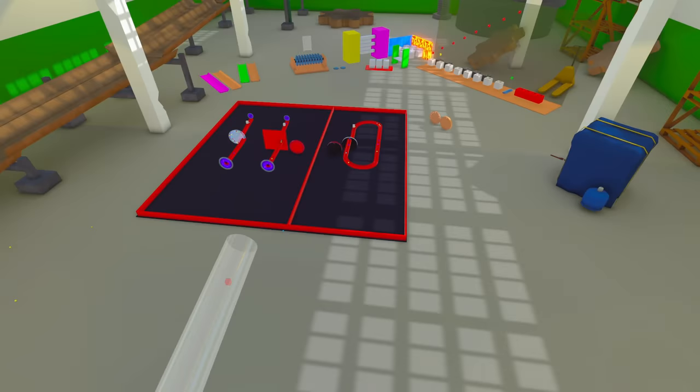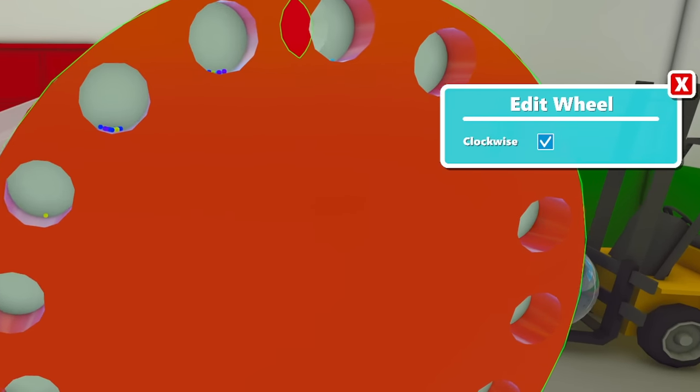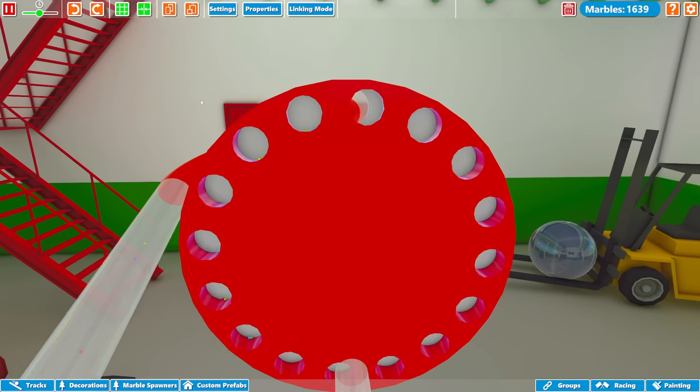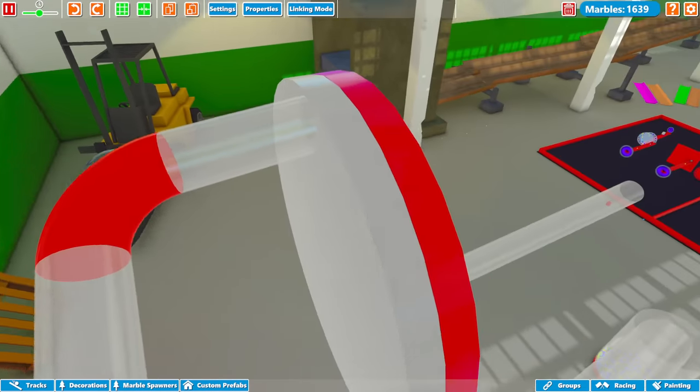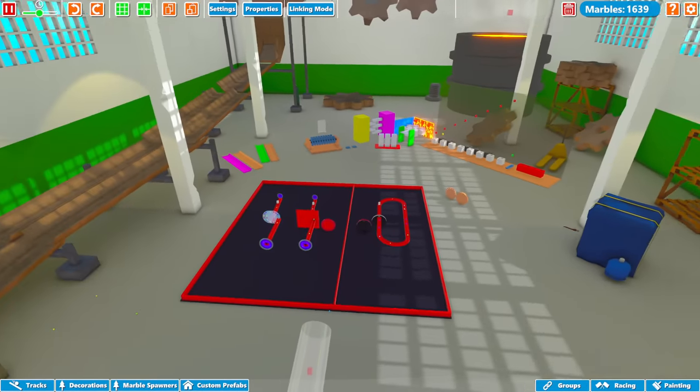Guys, this is so fun — I love these wheels. You can also click on them and actually change which direction they go — I've just changed it to clockwise there. And that's pretty much all the customization you can do, apart from resizing and painting. Let's go and have a look at the next thing now, because we've got loads more to see. Let's just delete those marbles for the moment, otherwise we'll make a big mess.